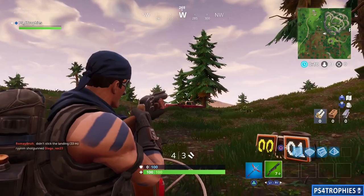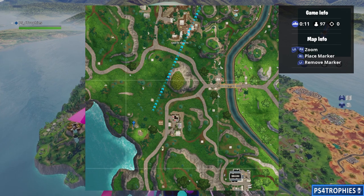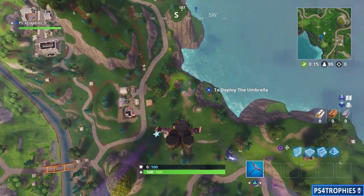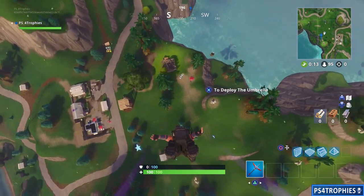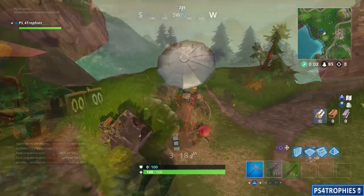Next up we are going to go just north of Flushing Factory, between that and Shifty Shafts, right along the outside of the map. You can see my marker here. A few other people are dropping down in this area so I will clear them out. And then you can see the red umbrella there — that is the location of the pigeon station.